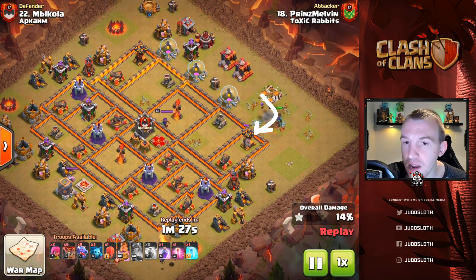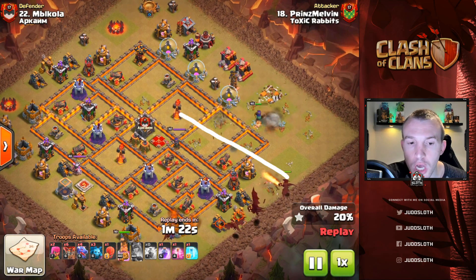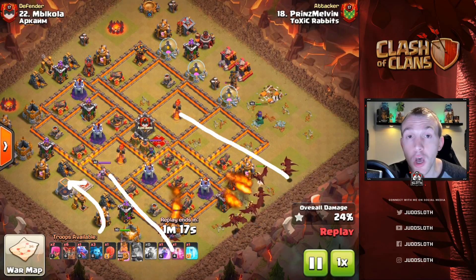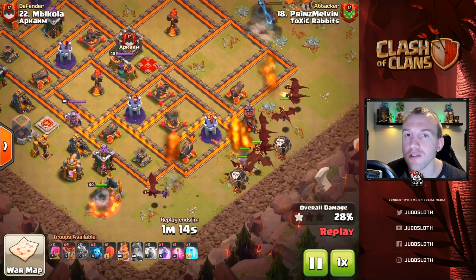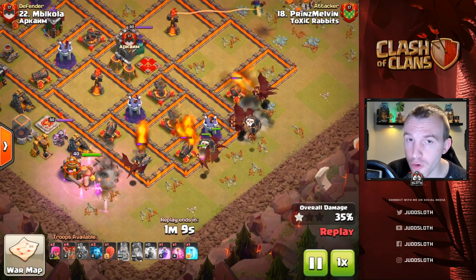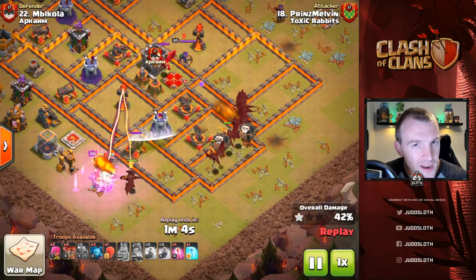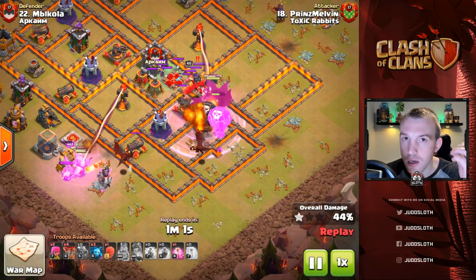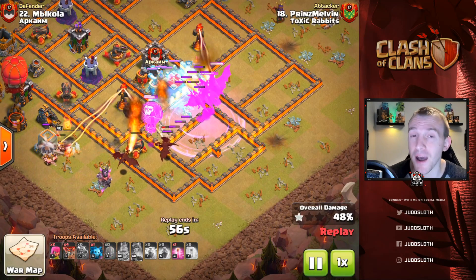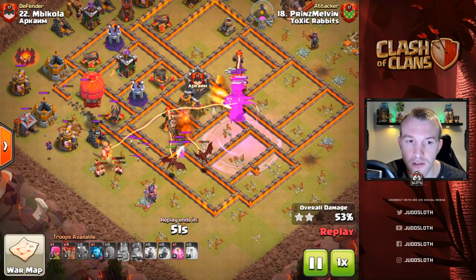The queen is able to take out the third air defense before funneling up through the base, and the king is also coming down the left-hand side — so you can see very early on how the dragons are being drawn into the center of the base, which is exactly what we need. But think about where they will be in danger too: although air defenses are the main threat, there's a queen in there, a dragon from the clan castle, and the sweeper pushing them back — so you will have to commit some spells to your dragons as well.